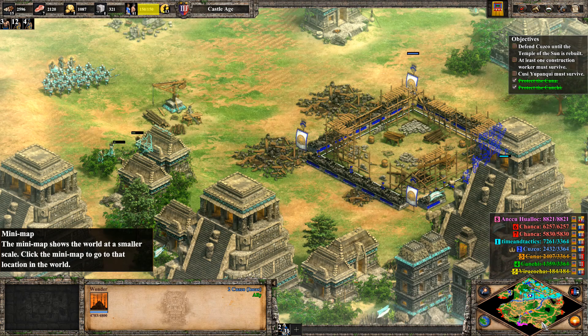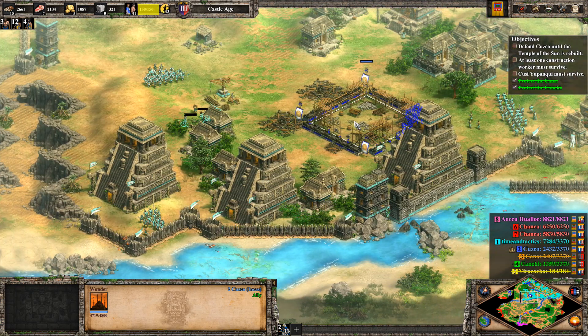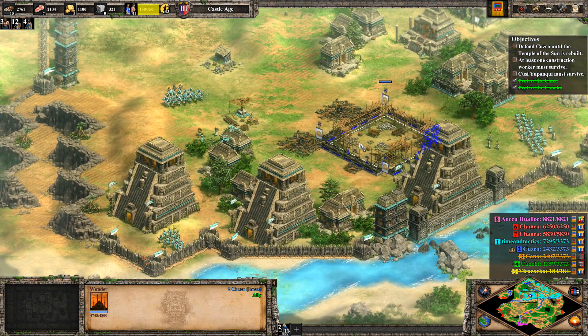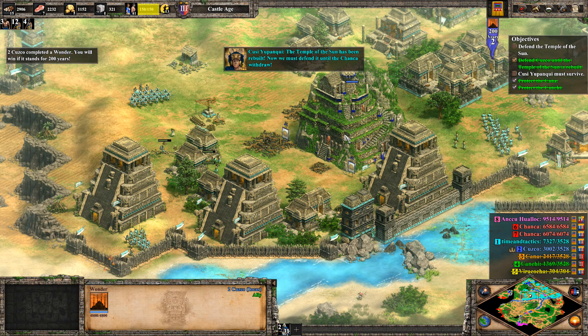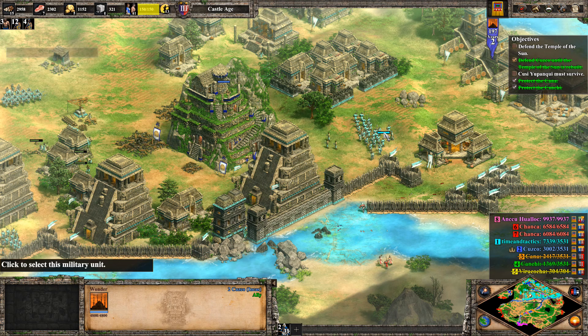Took him out. He's cleaned out here though — look at this on the map, it's completely dead. They're just working on it — it's just a low-level construction. 4,752. Yeah, we're going to make it here, I think. Once we get to 4,800 it should be in good shape. 4,800 — the wonder is complete! There we go — the Temple of the Sun has been rebuilt. Now we must defend it until the Chanka withdraw. Okay, here we go. Now we get to the real thing, right? Counting down here.